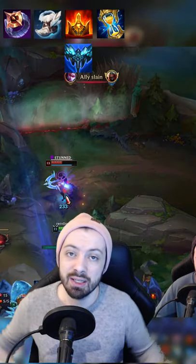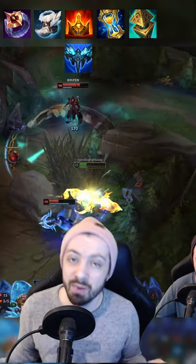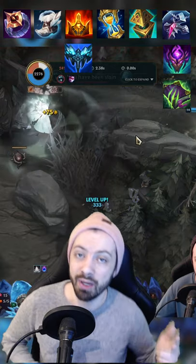I always go Zhonya's next, as you can ult then Zhonya's and keep the ult going, then into a ward stone. Finally, if the game goes long enough, for magic resist I can get Banshee's or Abyssal Mask, or I can go Morellonomicon for anti-heal.